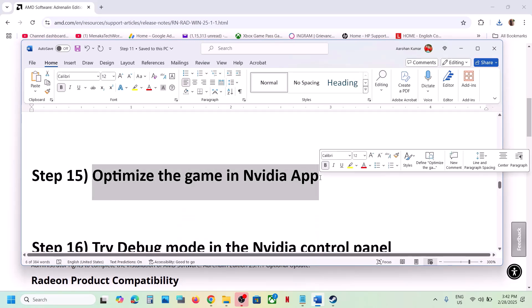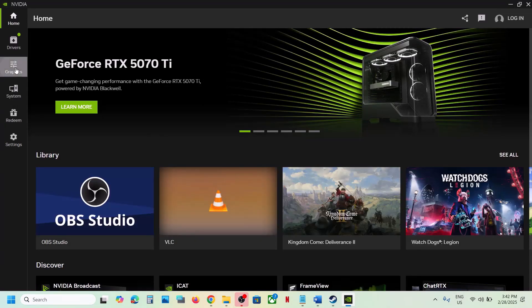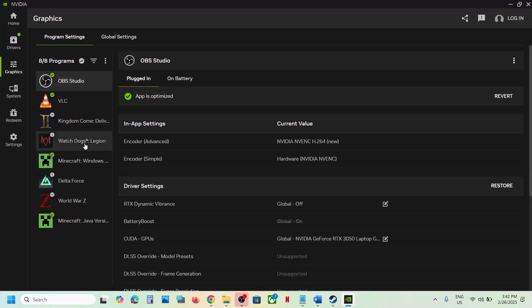The next step is to optimize the game in the NVIDIA app. Type 'NVIDIA App' in the search box, open it, and go to Graphics. If you see the game listed there, you will see an Optimize option — click it to optimize the game settings.